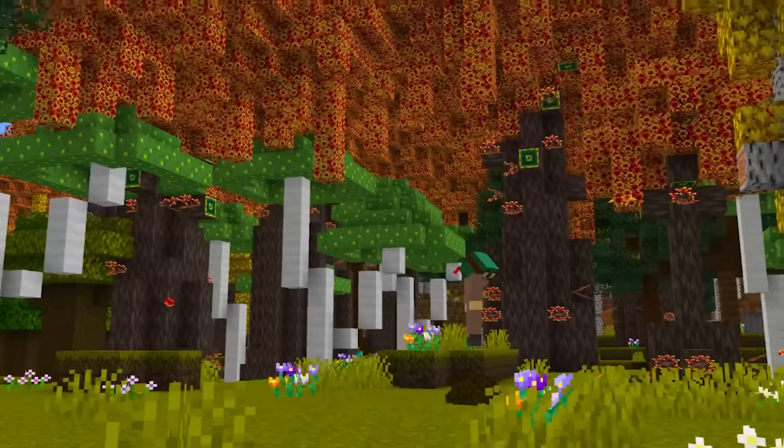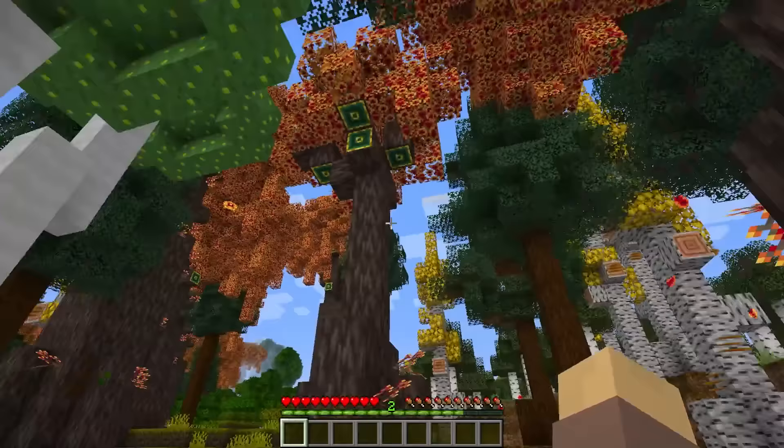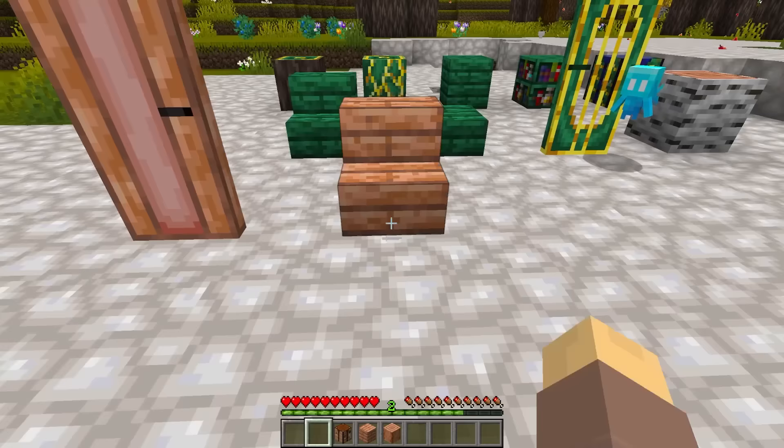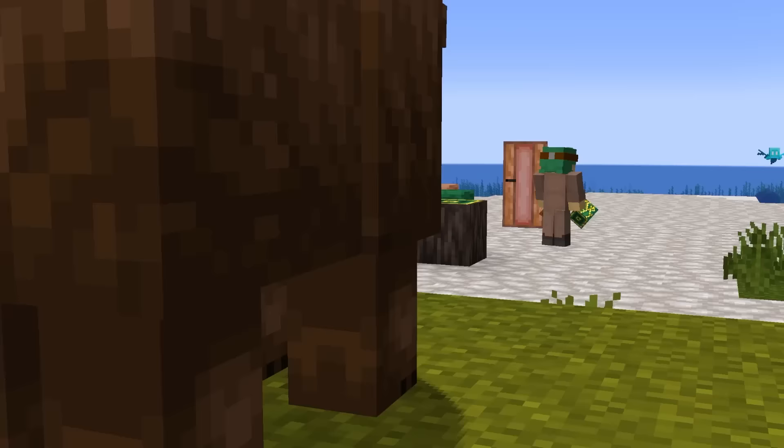Looks like we landed in one of a few new biomes that would really spice up the update: the Weeping Forest. It looks to be a mixture of the Cherry Grove and Dark Oak Forest, featuring two new wood types — Hazel and Aspen. I'm always a fan of different wood colors, and another shade of green would really look incredible.